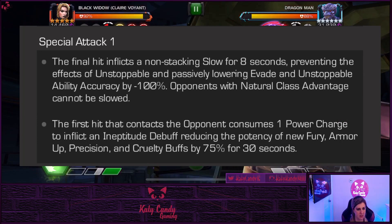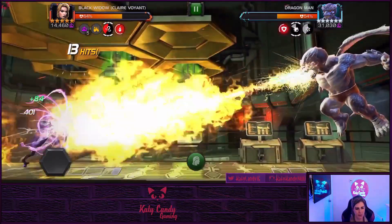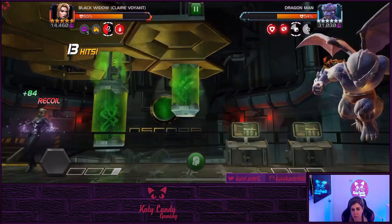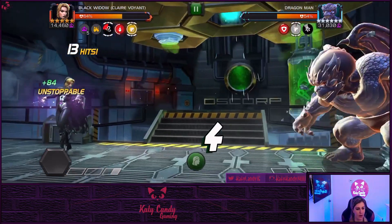Now let's take a look at his special two, because this one you do not want to push him to. It's a little bit harder to dodge, and it deals a ton of incinerate damage and consumes one power charge into a fury buff, so he's going to hit harder after that. The fire is actually three blasts, so you're going to want to dex back three times, and then the cannonball dive is the final hit on it.